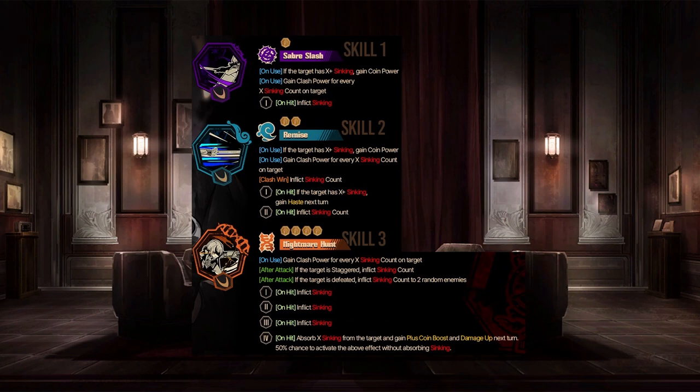Skill one: Saber Slash — it's an Envy Slash with one coin. If target is X plus syncing, gain coin power; gain clash power for every X syncing count on target. Inflicts syncing on hit. Basically every single coin on all of his skills, except for the first coin of skill two, inflicts syncing. Which means he's going to synergize really well with the butlers — enemies that have Echoes of the Manor, he's just going to trigger that 50-50 basically every single attack.